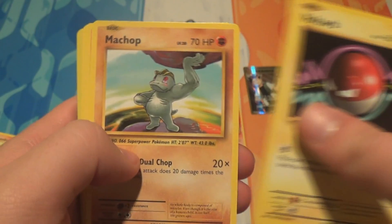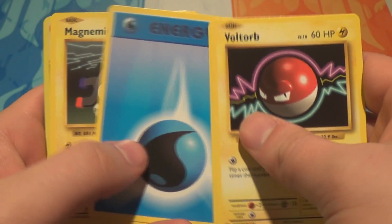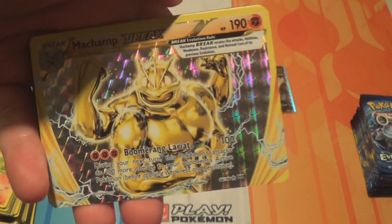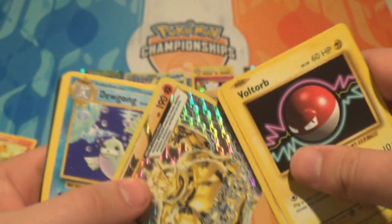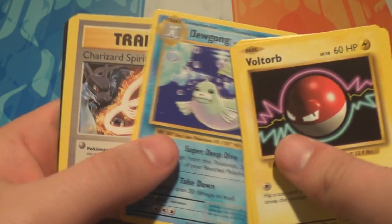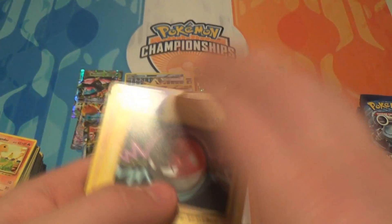Pack twenty-four: a Voltorb, a Machop, a Growlithe, a Water Energy — hooray! — a Magnemite, and a Machamp Break — I'm pretty sure I needed him too. So many good pulls. He looks so angry and so ripped. Also a Dewgong, a Charizard Spirit Link, a Super Potion, and a Machoke.